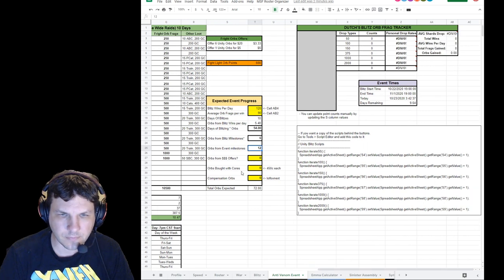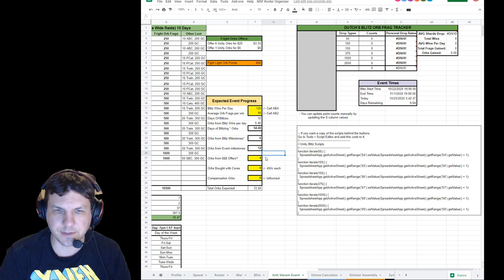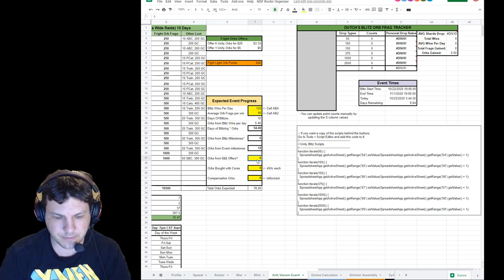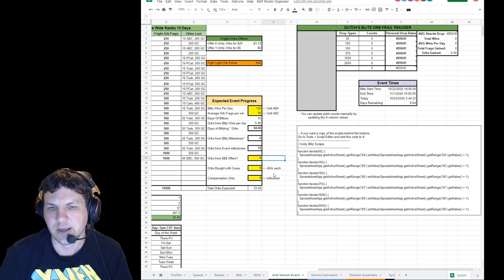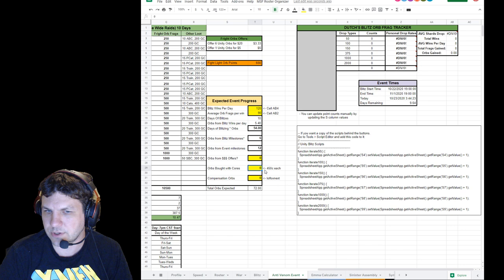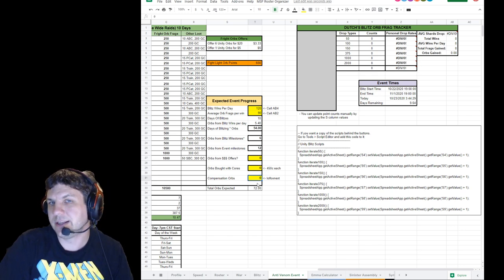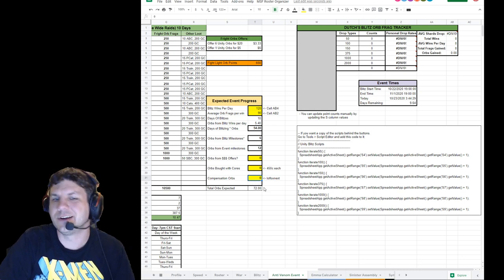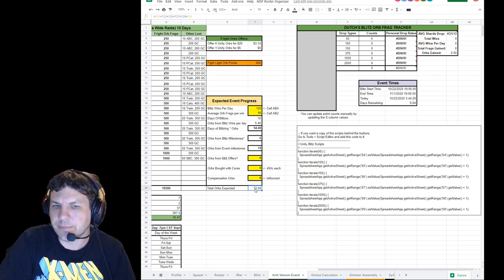If you buy any orbs from the offers, go ahead and put them in here — add four, or six if you bought the big offer. There may also be core offers like 450 cores per orb, and if we get any compensation from the developers sent to our inbox, add those in here too. The idea is we're tracking toward a total number, and right now it's set to 72 as an estimate.